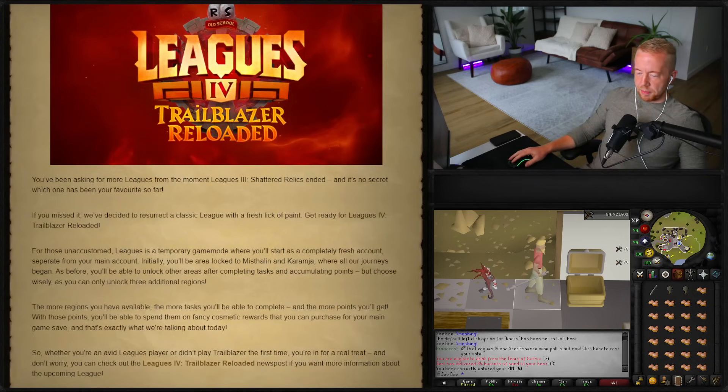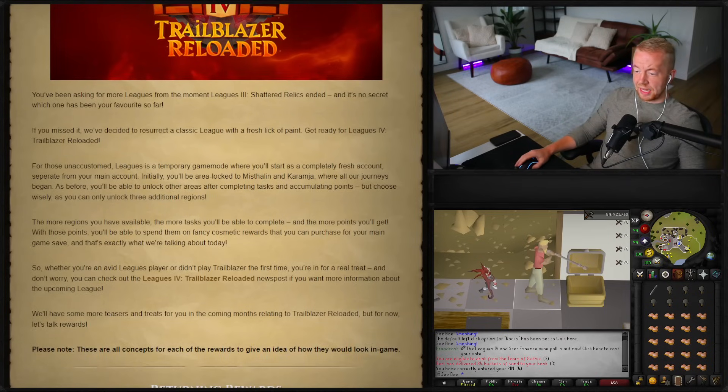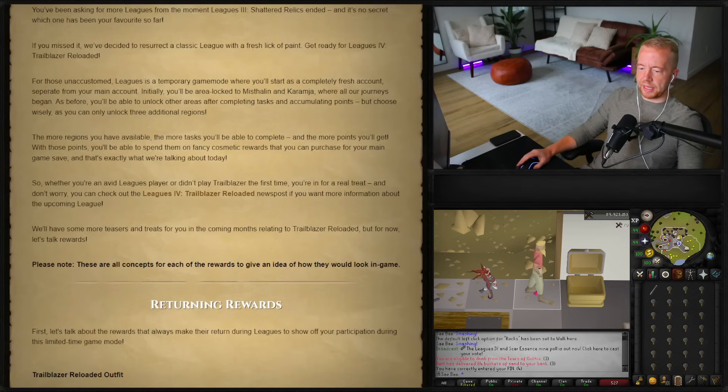You've been asking for more leagues since Leagues 3 Shattered Relics ended, and it's no secret which one has been your favorite. They've decided to resurrect a classic league with a fresh lick of paint — get ready for Leagues 4 Trailblazer Reloaded. For those unaccustomed: leagues is a temporary game mode where you start fresh, area-locked to Misthalin and Karamja, and unlock other areas by completing tasks and accumulating points — but you can only unlock three additional regions. With those points you'll spend them on fancy cosmetic rewards for your main game save, and that's what we're talking about today.